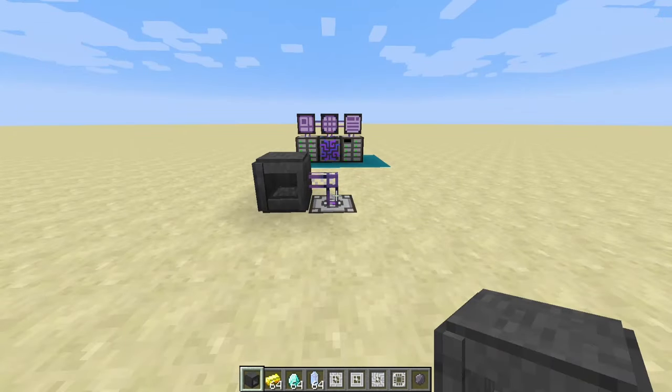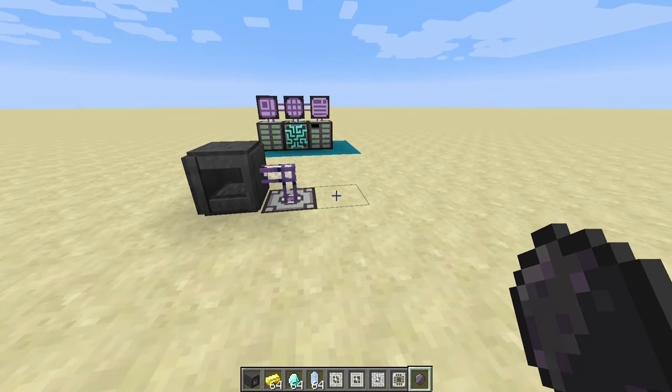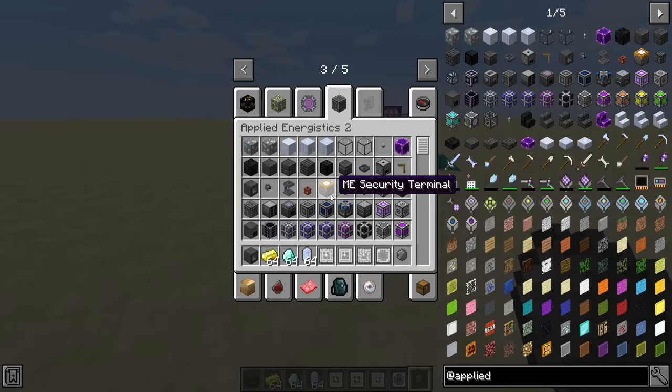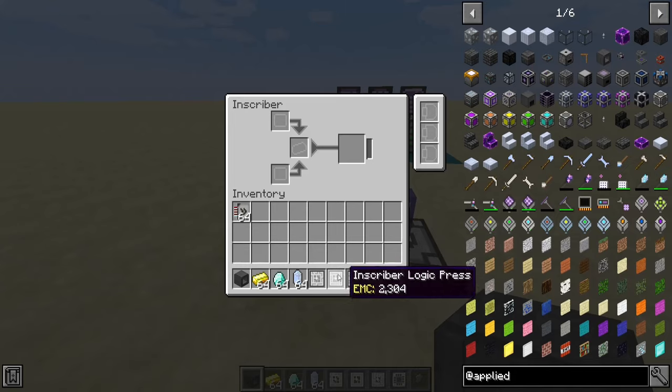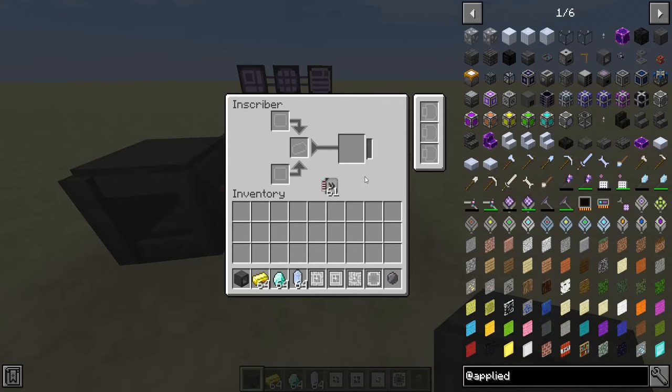The next step is the Inscribers and Silicon. Silicon you can craft — check your crafting recipe to see how to make it. It's going to be a very important component in the next few steps. These Inscribers allow us to make the basic fundamentals of our system, called processors. You can make these faster with some acceleration card upgrades, just like you see here. We'll place another one down and do that over here as well.